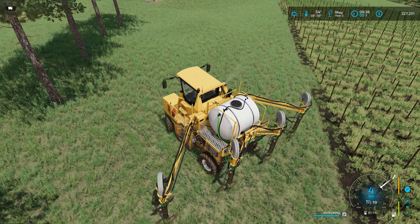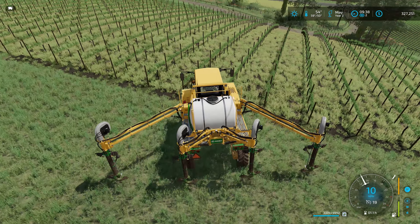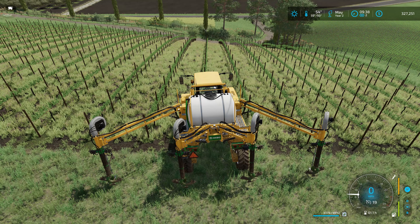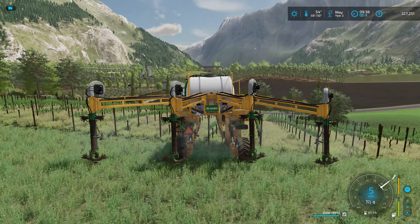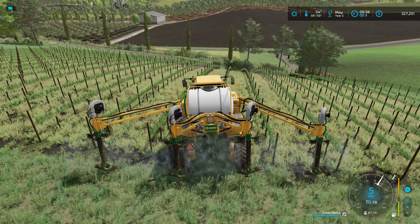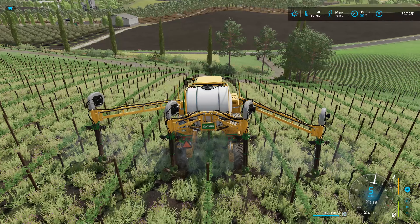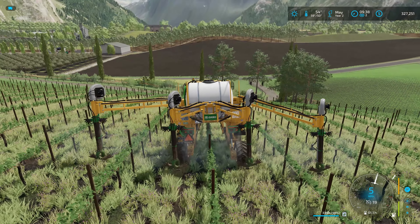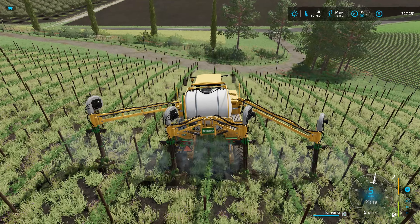I may overlap a couple of rows or miss a row here and there because it's kind of hard to count that many rows. I got stuck — now we're unstuck. There we go. This was the main reason I got the Oxbow: so when I fertilize we can take care of four rows at a time.